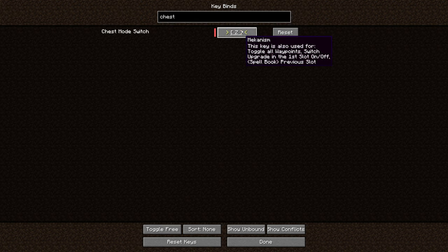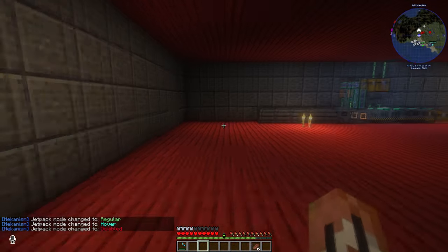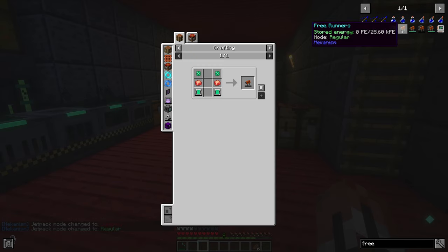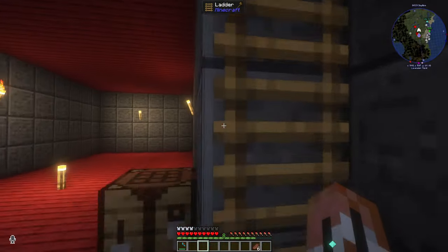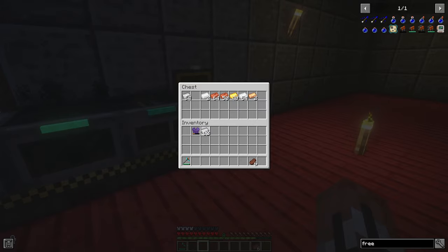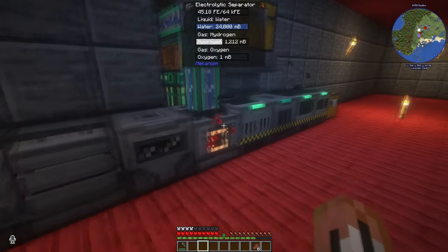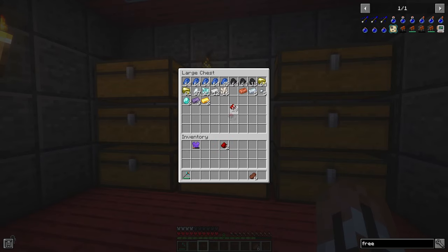Chest mode switch Z — now that's the waypoints on and off. Tool module C — C for chest. There we go. I need free runners. How expensive are free runners? That's not too bad. Energy tablets — we need six of them and then four of the infused alloys, which is actually a bunch of five iron, six of them. Which might need some more redstone — we need eight for the thing and we have like two.